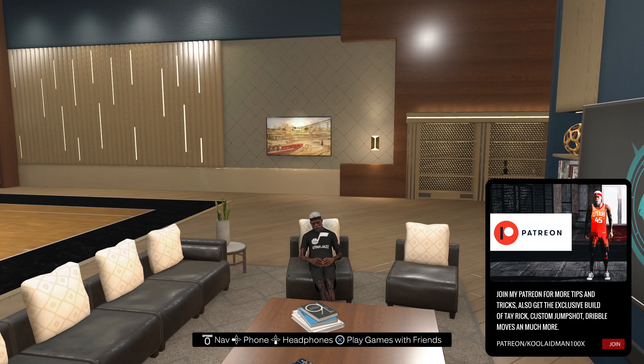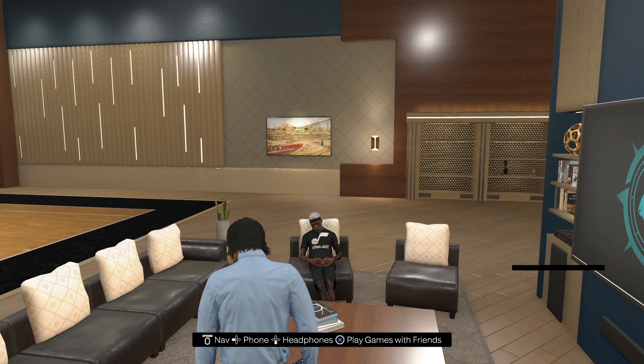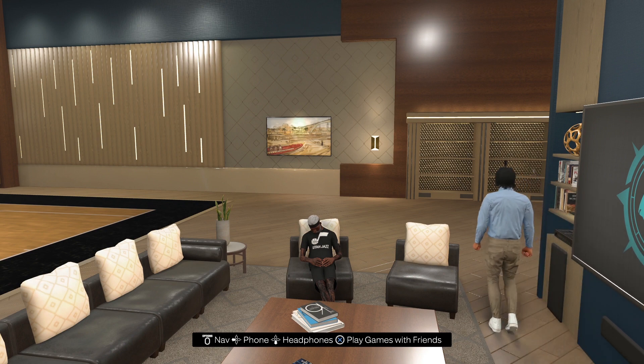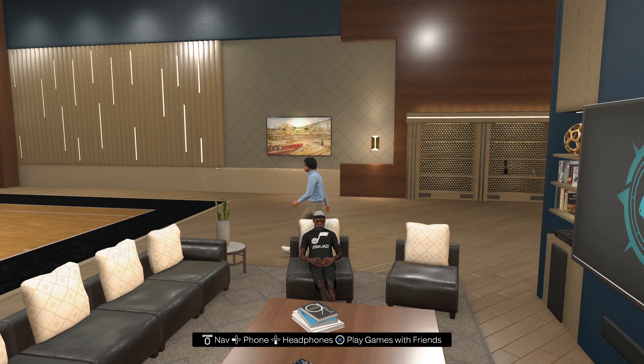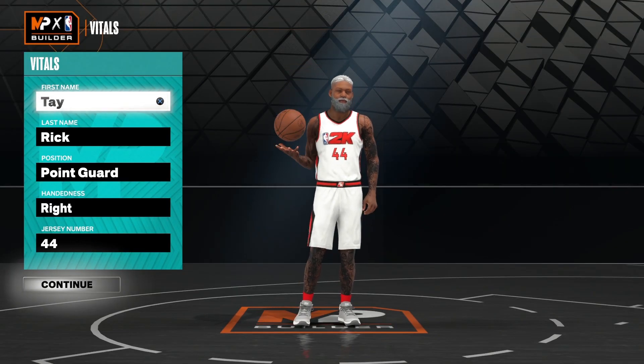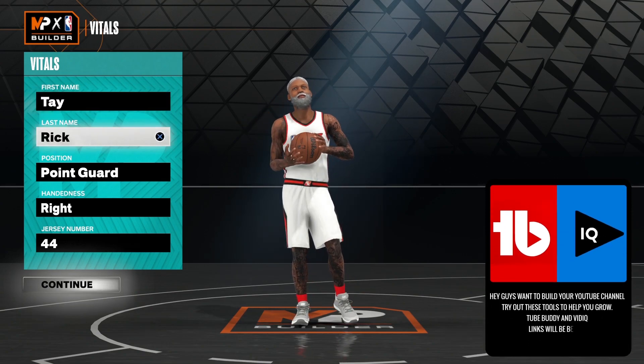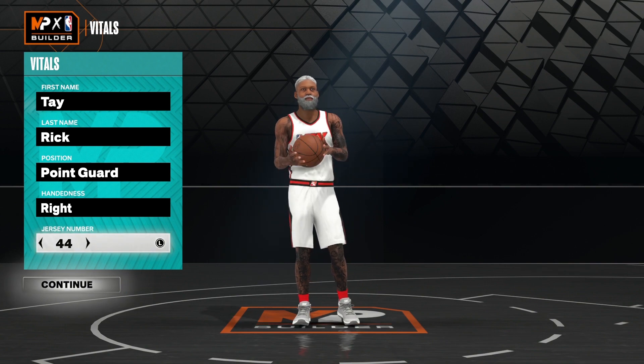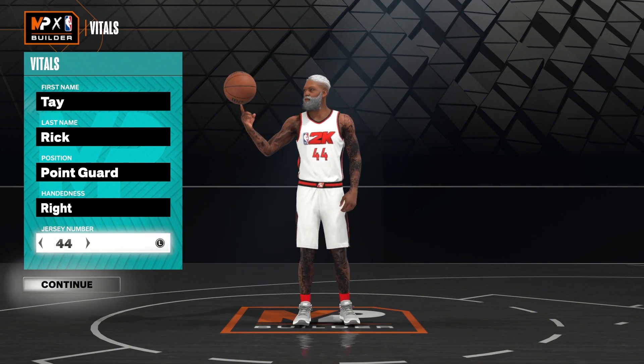I got another build for you guys called the meta lockdown build that you can utilize for the meta. We're going to start off with point guard, right hand. You already know my number — Fofo. So let's move over to the next part.